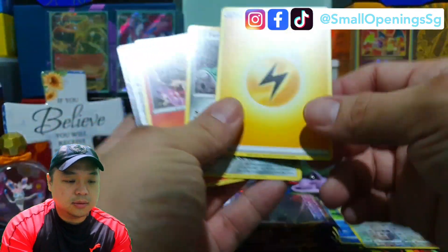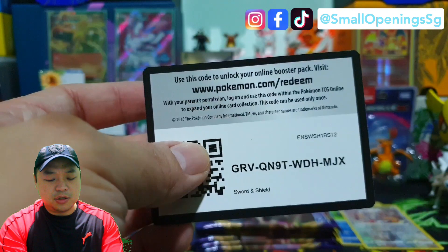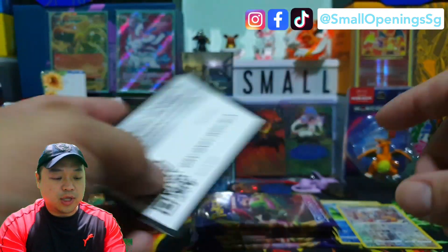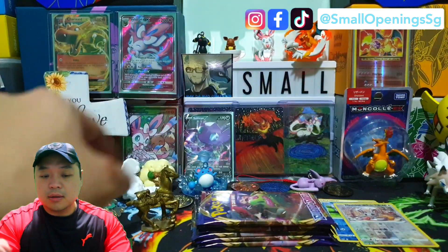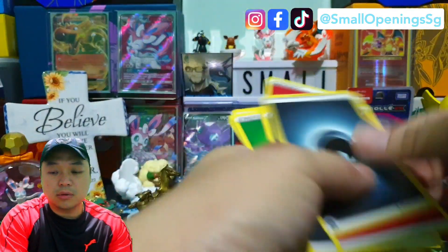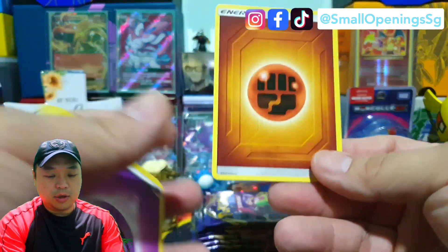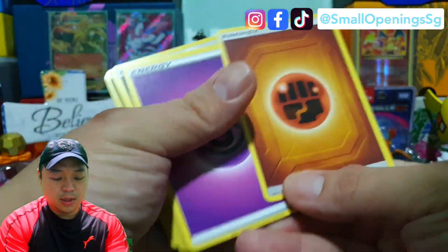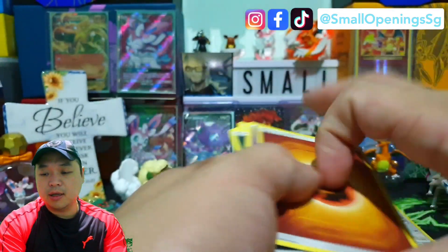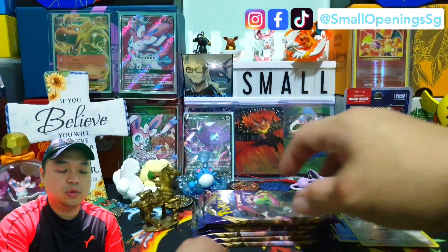A lot of you guys mentioned that you like the new energy cards, but I actually prefer the old one — I feel it has more texture to it. This is how the old one looks — it has more details. This new one is quite plain in the background for me. I do prefer the old Sun and Moon energies.